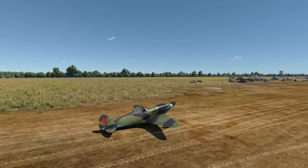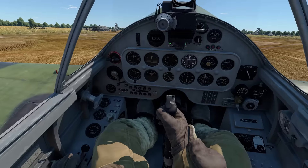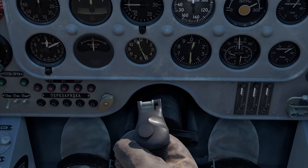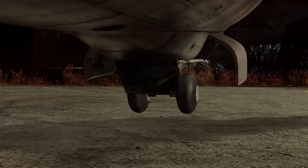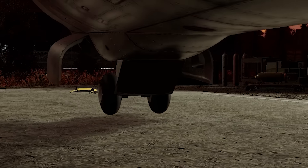You can see the rear of the ITP's 37mm cannon from inside the cockpit. In order to prevent tail striking when taking off, the J35 has small little extra wheels on the tailplane of the aircraft.